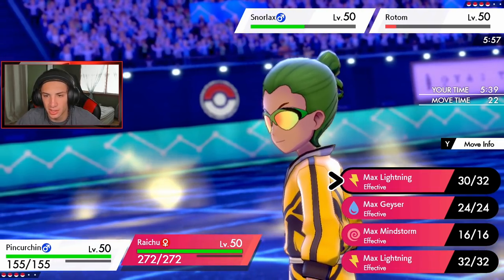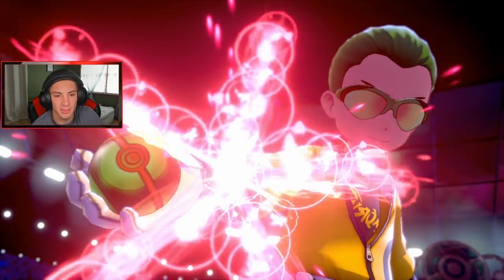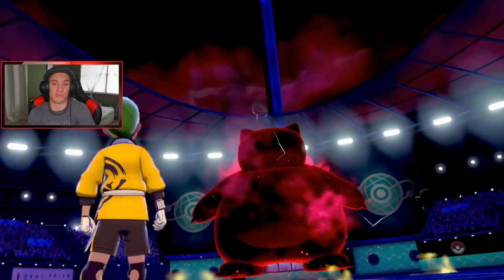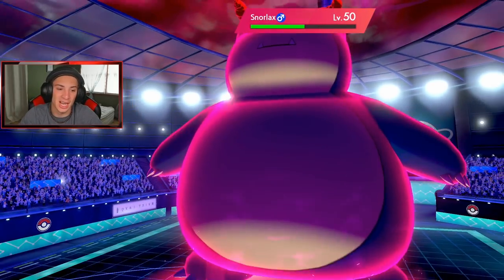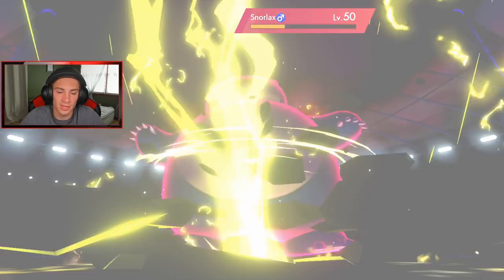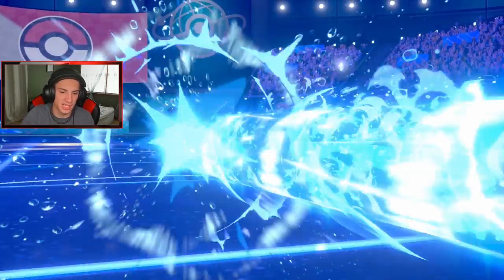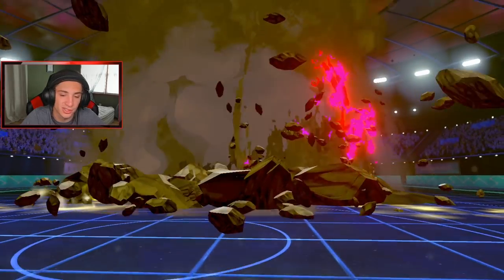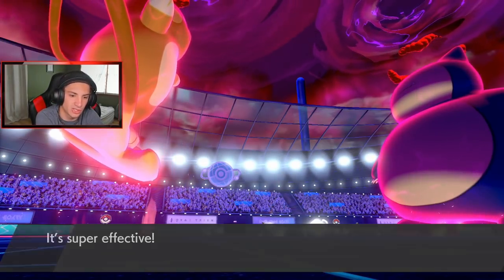Do I set the other terrain? I really do like being doubled up here so I'm going to keep this terrain. He dynamaxes Snorlax — he's definitely going for a GMax move. I do have Urshifu in the back that can Choice Band Close Combat up. Max Lightning coming out — doing a little bit of damage. Hydro Pump coming at Pinchurchin, that's fine, Pinchurchin eats that up just dandy. Rotom finishes itself off — nice! Earthquake is a little scary but I'm fine taking out Pinchurchin — I'm going into Urshifu.